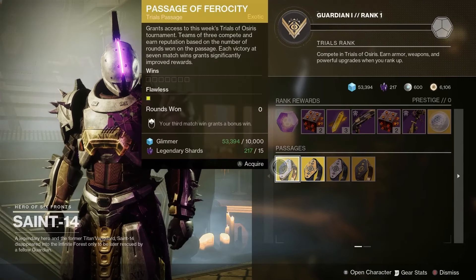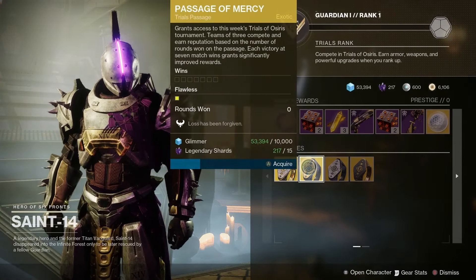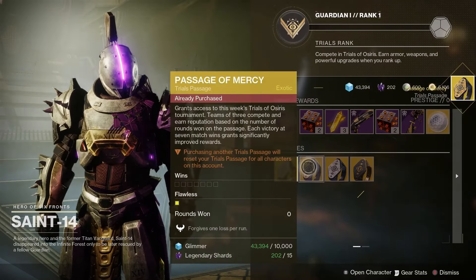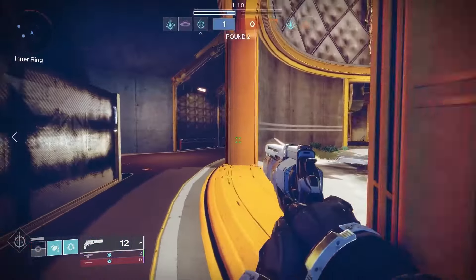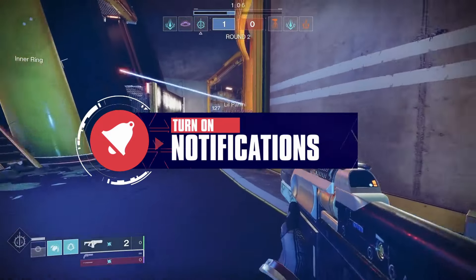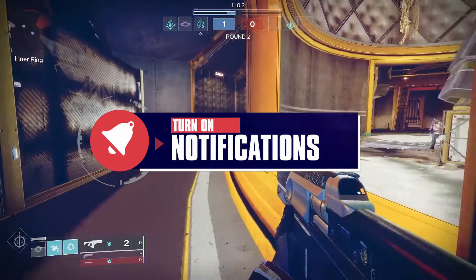Trials of Osiris is the pinnacle PvP activity every weekend. The best players compete in 3v3 elimination with one goal: to go flawless. First of all, head down to see Saint-14 in the tower and don't forget to pick up the passage of your choice. Loot is no longer acquired by winning 3, 5, and 7 matches — it's all about winning rounds, not matches, that helps you rank up Saint-14 in the tower to get that Trials loot.